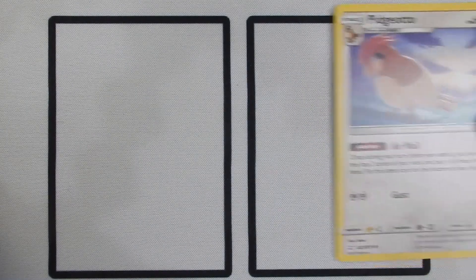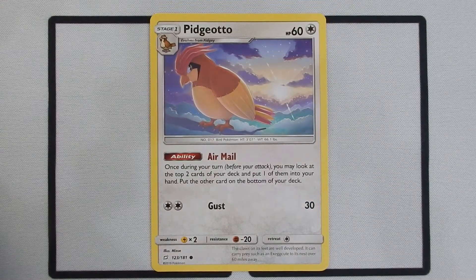The other neat draw option you have is Air Mail, besides your Farfetch'd and Pidgey. Pidgeotto is nice for Air Mail because it works as an ability while you have it on your bench. Air Mail allows you, once during your turn, to look at the top two cards of your deck, put one of them into your hand, and put the other at the bottom of your deck. That's a great way to just keep drawing extra cards — you draw a card every turn with Pidgeotto on your bench, doubling your draws and your flexibility.